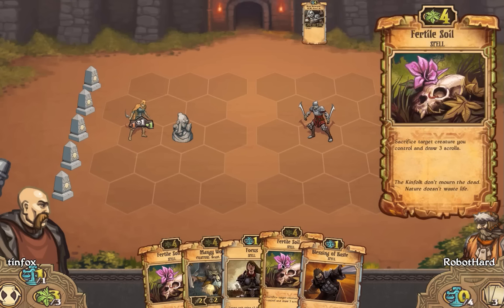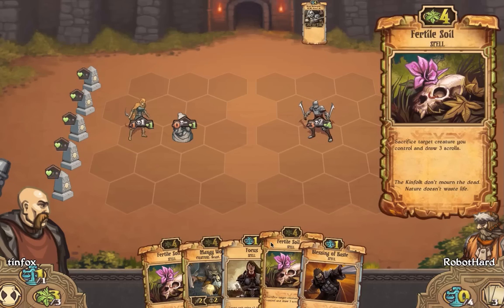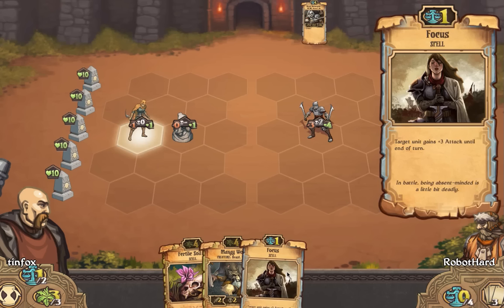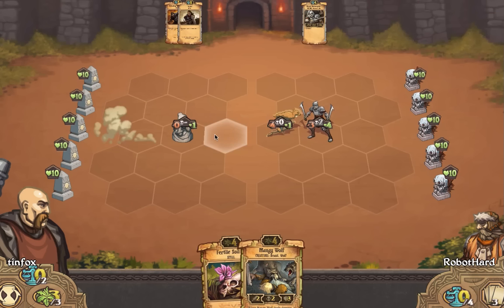Maybe put out that Mangy Wolf. Blessing of Haste... Focus... yeah, we could try that. That seems a little ridiculous. Let's do that. That was dumb, because we don't need a Blessing of Haste — we're not in any rush to attack. That was a misplay, but since we made the play, we're going to commit to it.